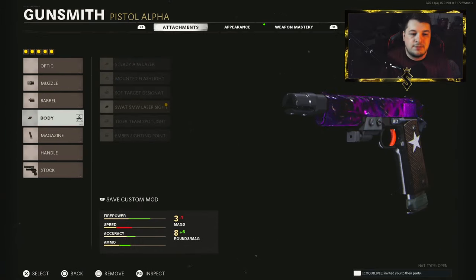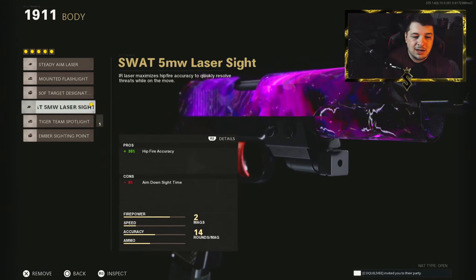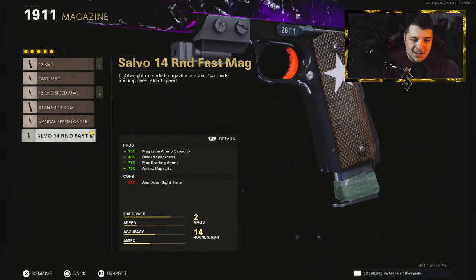For the body, you want the 5mW laser. There's really no penalty here, you're just wanting that hipfire accuracy. It only takes away 8% aim down sight time, but you are dual-wielding — you're not aiming on the sights anyways. And then for the magazine, we have the 14-round fast mag. Again, it's only an aim down sight time penalty here, but with dual-wield, that really does not apply.